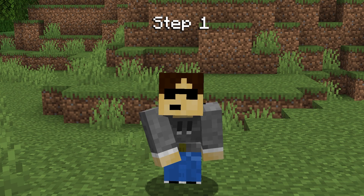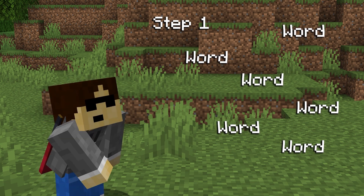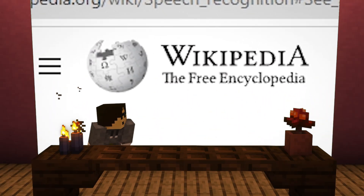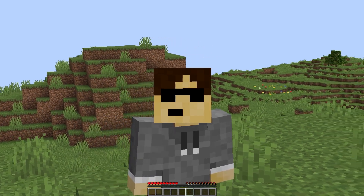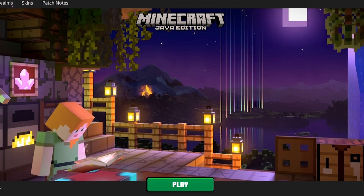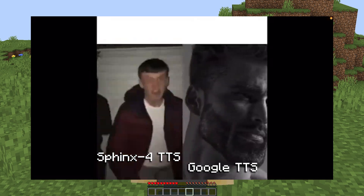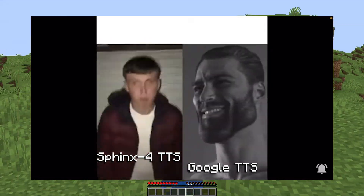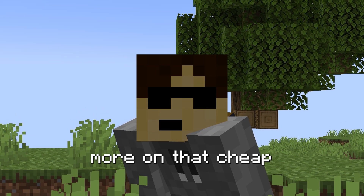All right, so step one. Let's figure out how to record our voices and turn it into text. Recording your voice and turning it into text is actually called speech-to-text. Free speech-to-text libraries in Java, which is the programming language that Minecraft's written in, are all shit. That's where daddy Google comes in big clutch mode here, because their library is fast and extremely cheap. More on that cheap part later, though.